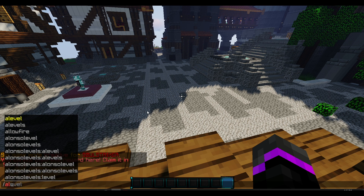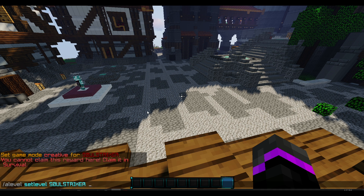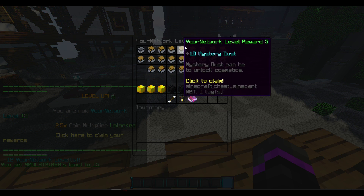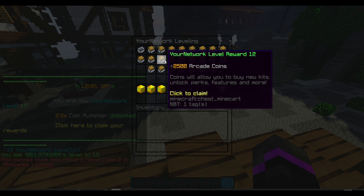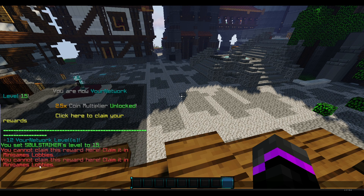We also have '/alevel set' which lets you set the level of a player directly instead of adding incrementally. So if you set it to level 15, you are now level 15, and of course you can then claim all the way up to level 15 — including things like arcade coins and other rewards.